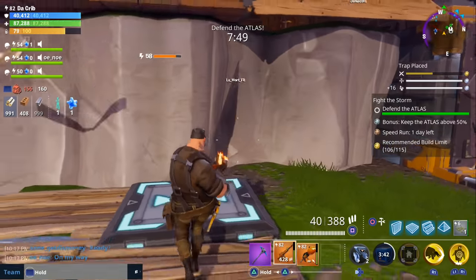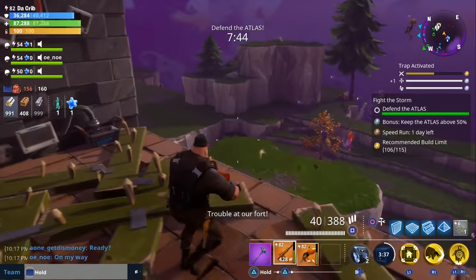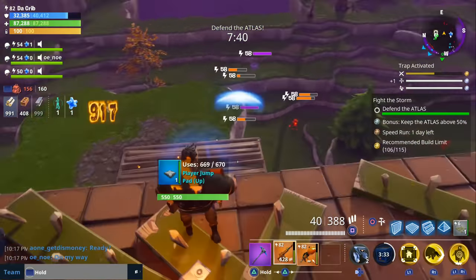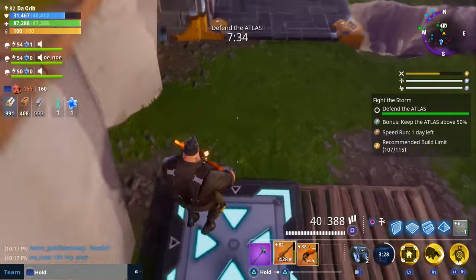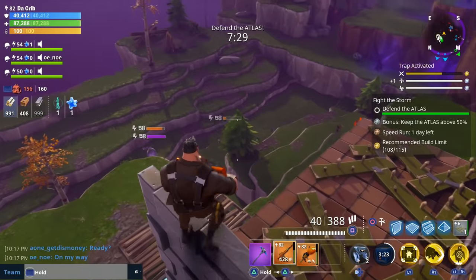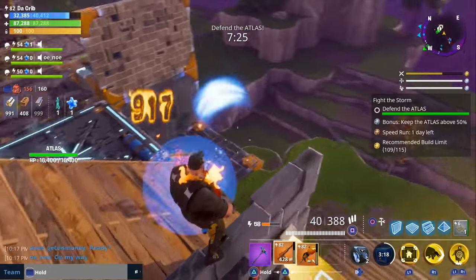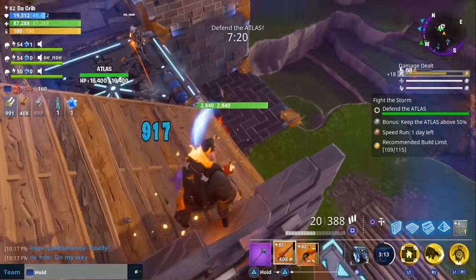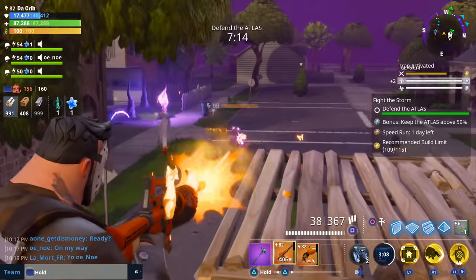Here's another example of an infinite loop — this was in a level 58 fight the storm mission where you have to defend the Atlas. The Atlas is located directly next to a big cliff. We placed wall launchers along the path the husks will walk to get to the objective. This cliff is a lot bigger than the previous one, which means it launches them further and takes them more time to get back.